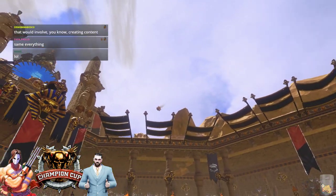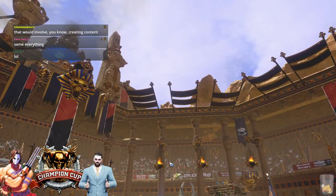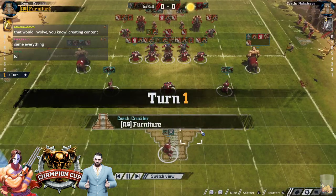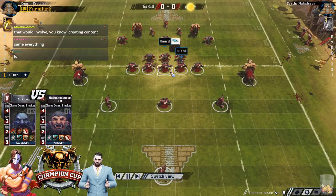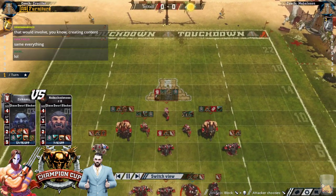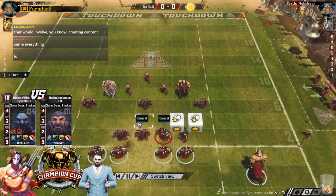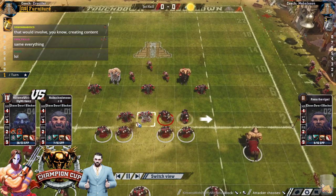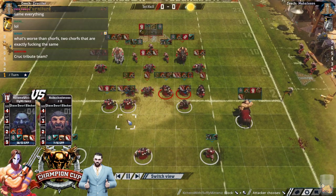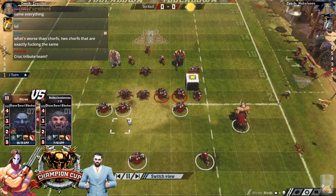Hello everybody, welcome to an epic Chaos Dwarf mirror match as we have two identical kits, two identical logos. Kroos is receiving with his team up against Mahalsom. In the booth with me is Fymir. Hello everybody, and yes this is the most perfect mirror match - everybody is exactly the same.